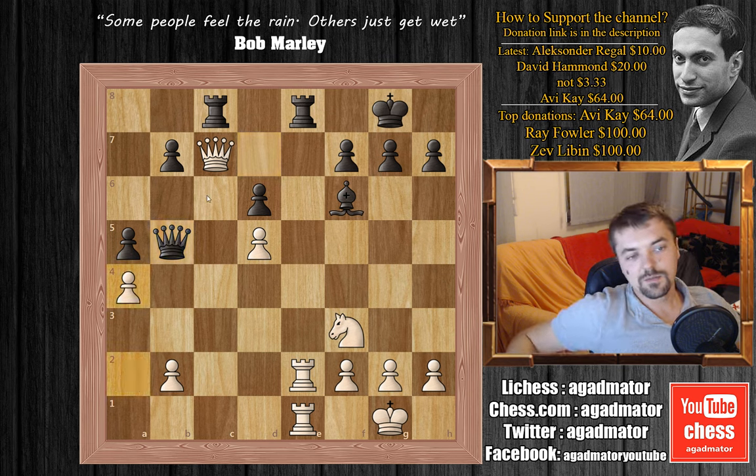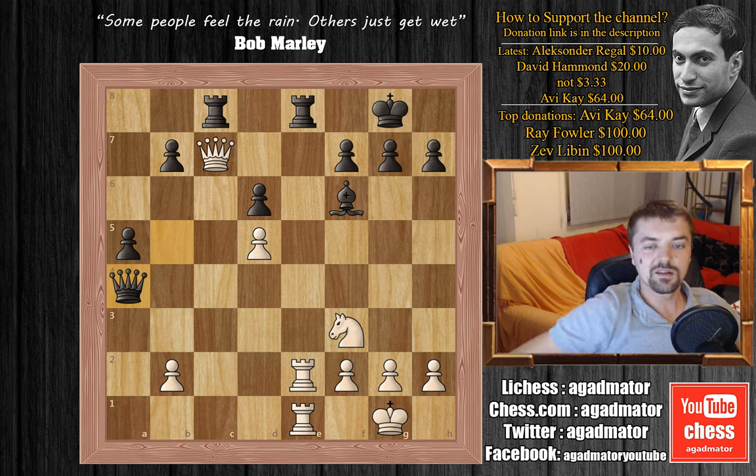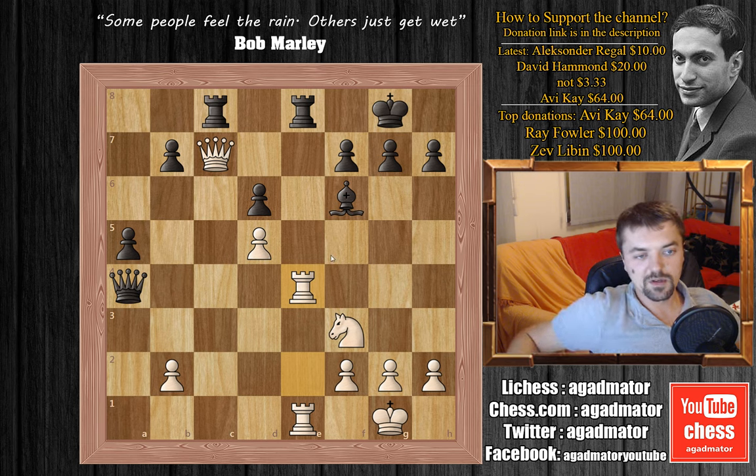What does black play here? If he plays anything other than grabbing this a4 pawn, he loses the game instantly. So he does — he plays queen captures on a4, still guarding this rook on e8. And now Adams plays rook to e4. He's offering the queen still on c7 and attacking black's queen with this rook.